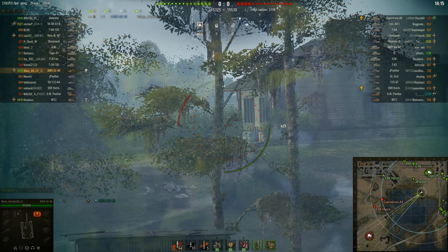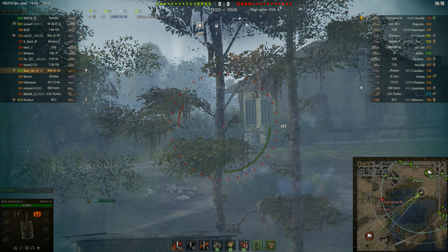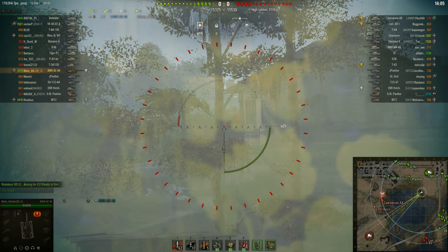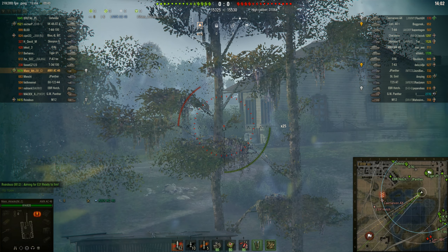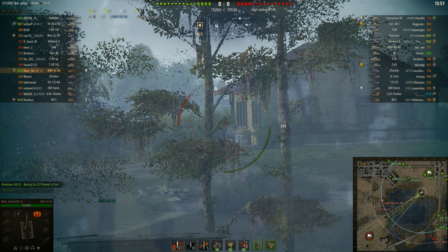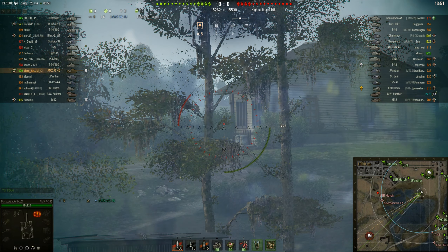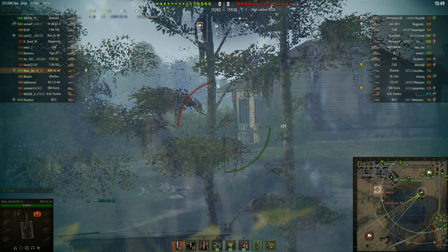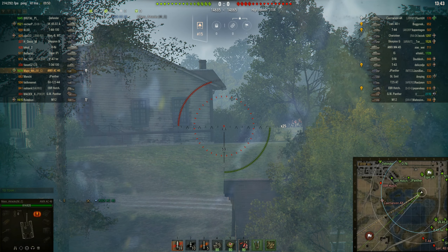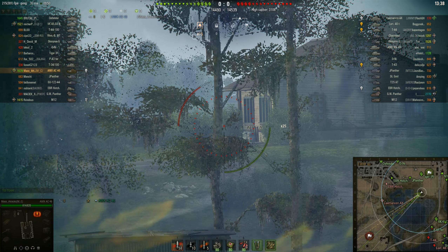I'm going to take a few blind shots here, because if I was playing on the other side I'd sit in those bushes. With this tank you get 80 shells to carry, so you don't have to worry about wasting shells. This is only the second gun — the 90mm — not the top gun. With this gun you get better DPM than the top gun, but only 212 penetration compared to 232 on the top gun, and only 240 alpha compared to 300 on the 100mm.